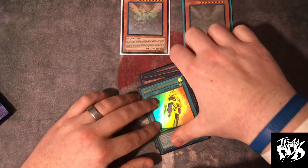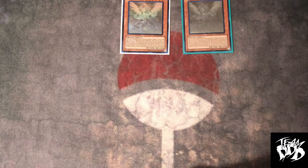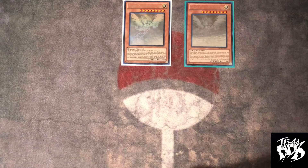Moving on to the hand traps and non-engine. Post Phantom Nightmare, we're moving into a hand trap format. Galaxy Eyes is good at breaking boards, but personally I don't feel safe enough without hand traps — definitely against Fire Kings, because when they get Populous it's going to be a severe problem. I'm only running six hand traps: three Ash Blossom, just because it's the most generic, and three Talents.